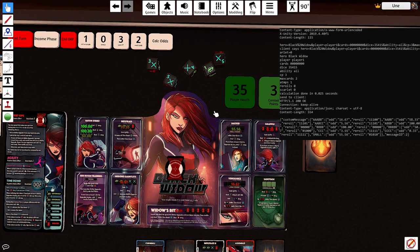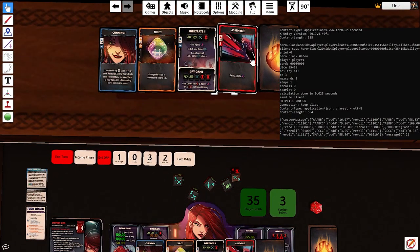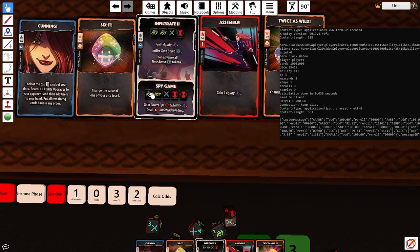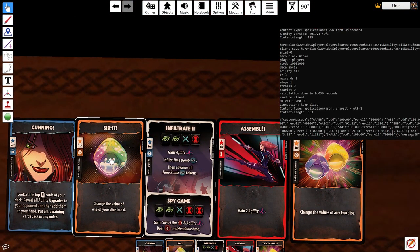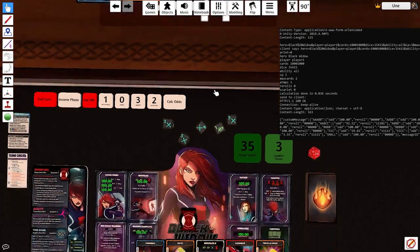We have a 40% chance currently of getting Hacked. All right, we're up to a 55% chance. Now let's say we want to consider the cards — now we're guaranteed it. That's on a 5. We've got a 3, 4, 5 — all we need to do is get a 2 or a 6. We could Six It a die, or we could change the value of any die. Six It would be better in that scenario because you only need to change one die to get there.